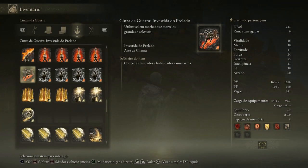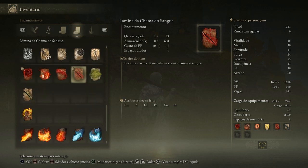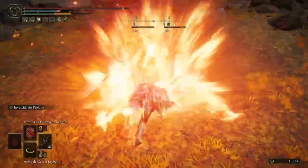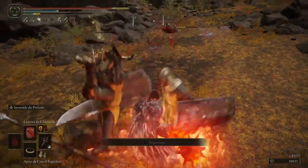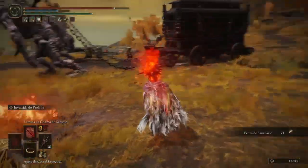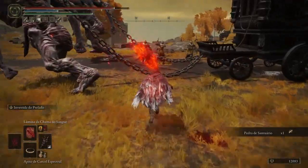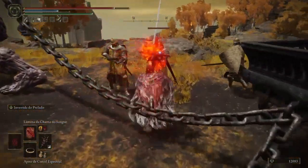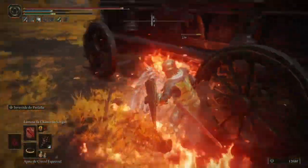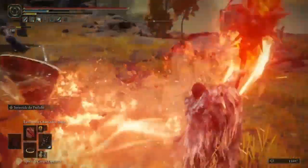Hey guys, in this video I wanted to show you the combo of the Investita do Prelado, Asciences da Guerra, the Lâmina da Chama do Sangue, Encantamento, and the Estrelas Grandes. I chose this one, but it has to be Machados or Martelos Grandes and Colossal. I chose it because it comes with Hemorragia. Remember that it doesn't have an element like Fogo, Sagrado, or Relâmpago, because it won't be able to pass the Lâmina da Chama do Sangue in form of Encantamento.